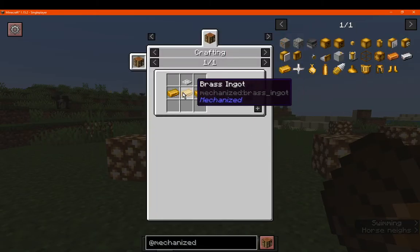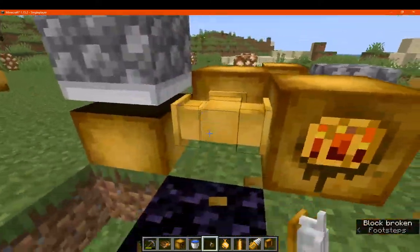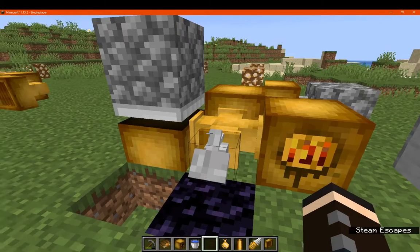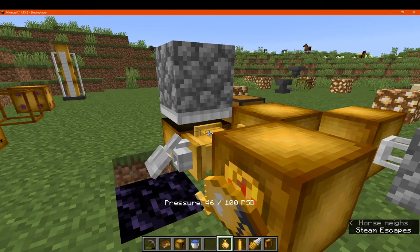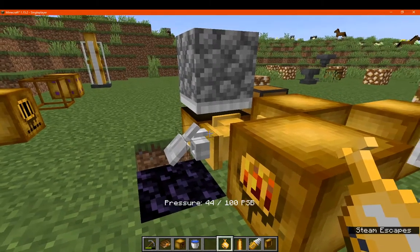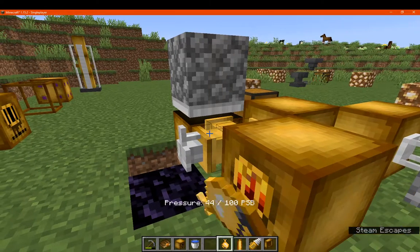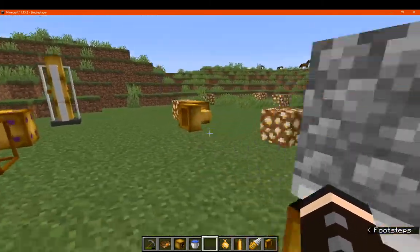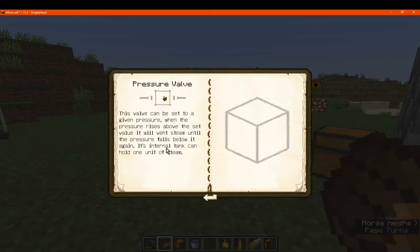We also have the pressure valve, which is a way of letting out steam, made with an iron trap door and brass ingots. If you have too much steam, you can limit how much is in the pipe. If we set it to 1, you can see it's letting out as much as it can. If we change it to 100, once the pressure gets to 100 — the maximum — it will let steam out once it's full. I don't know if you can also use a redstone signal with that; it doesn't say anything.